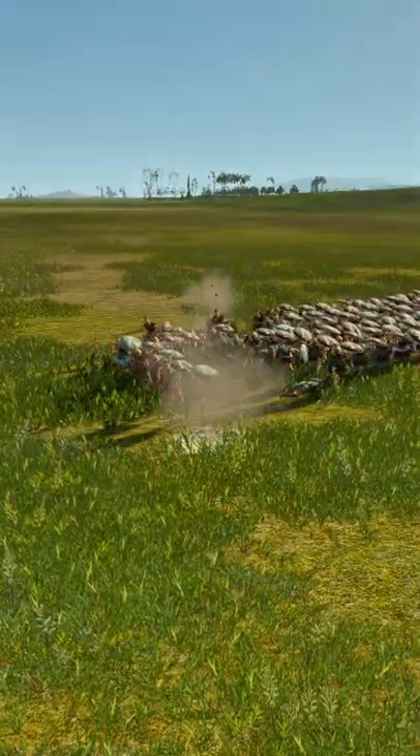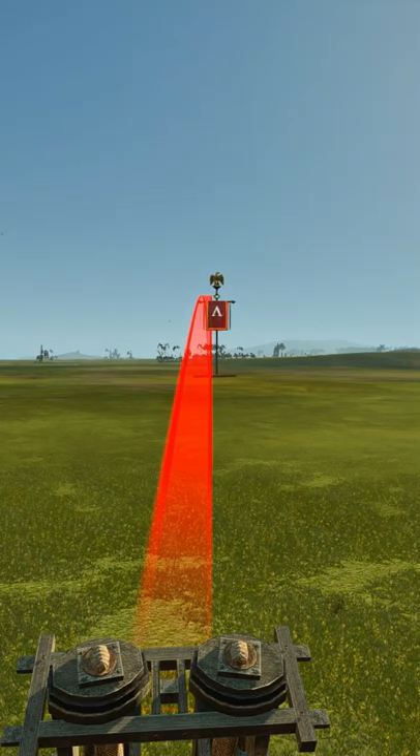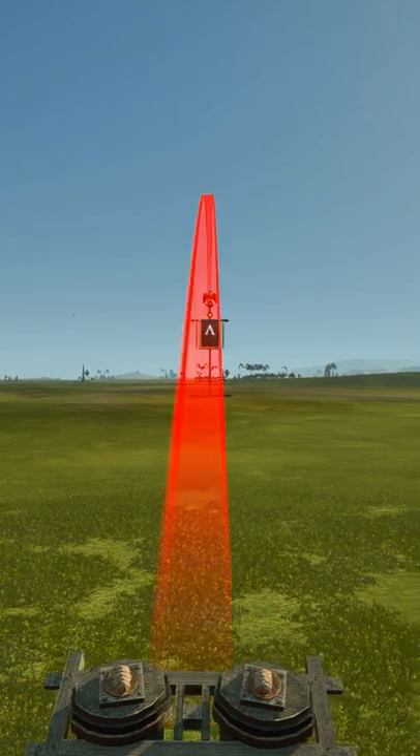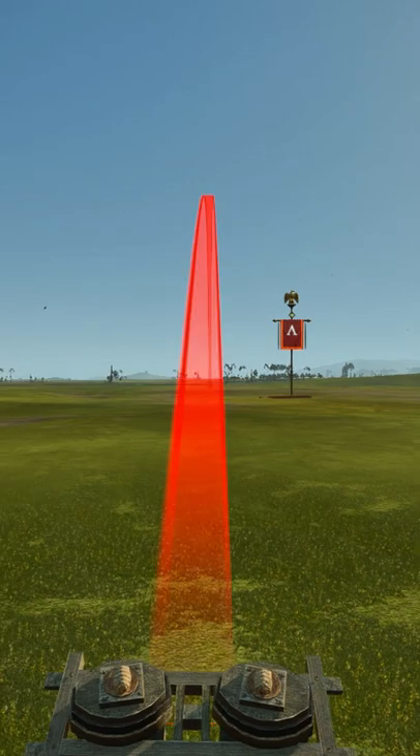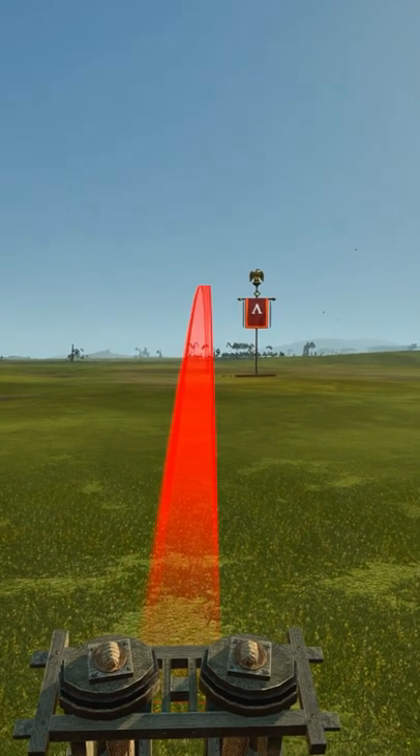That's going to be a good shot. To move up and down between the other pieces of artillery, you can press Page Up to move forward between them and Page Down to go back through.